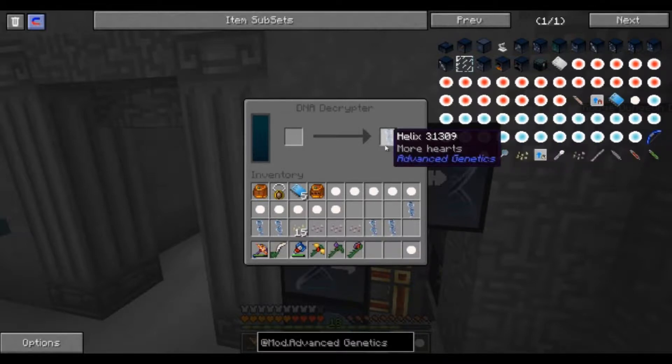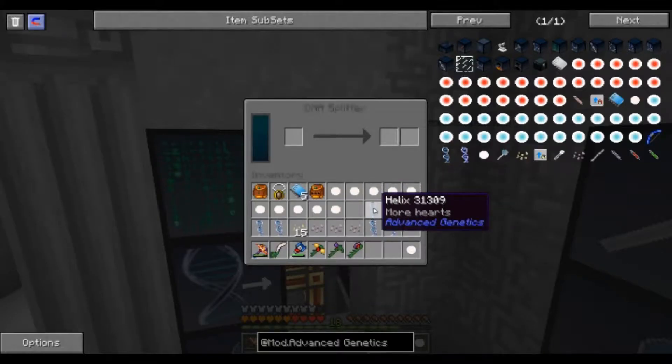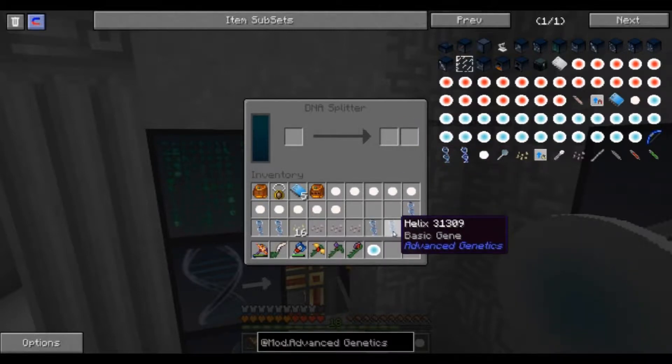More hearts - there it is, this has a pretty high rarity. So we add this to the DNA splitter, we want the more hearts. How you get that - you put this into the DNA splitter, then you choose which gene you want and then you get the gene from that, and we get some more of the organic drops. Then you put the gene in the next machine.